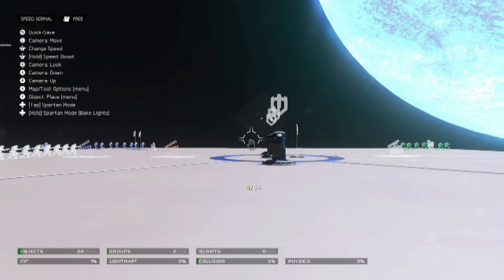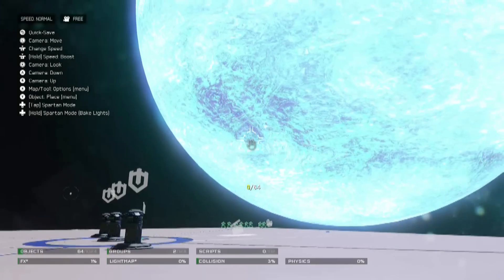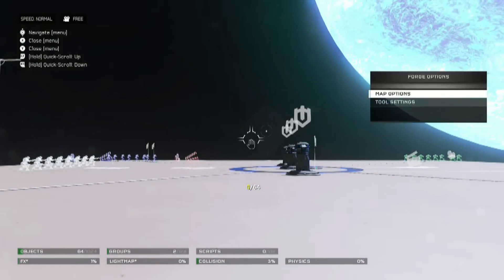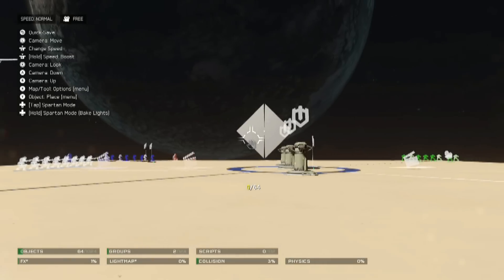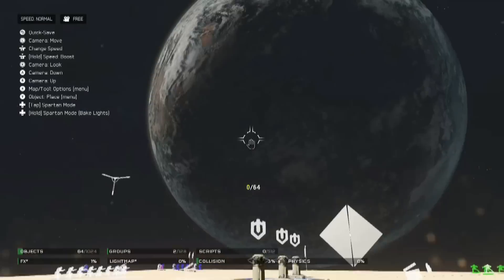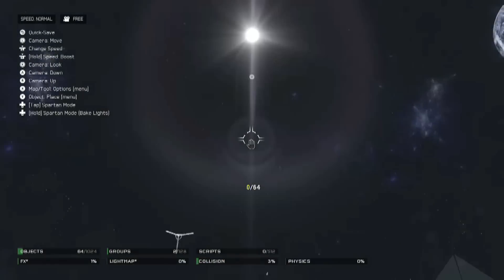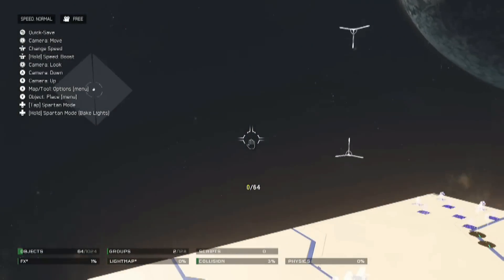Hey guys, this is Commander Colson and I'm here today with a real quick tutorial. I'm going to show you how you can turn Parallax into your very own skybox. To do this, you're first going to want to go to map options and change the theme skybox to Exosphere. Once you're here, you'll see that this skybox basically just has a few planets in the background, but for the most part is just space.